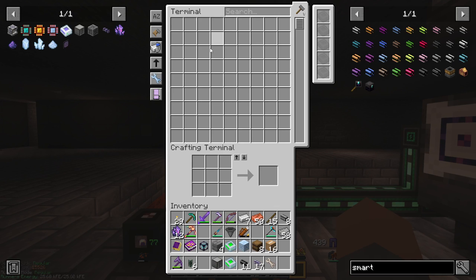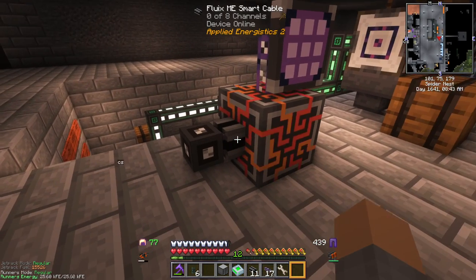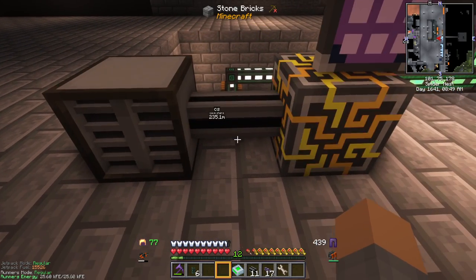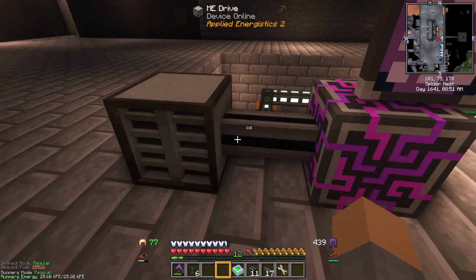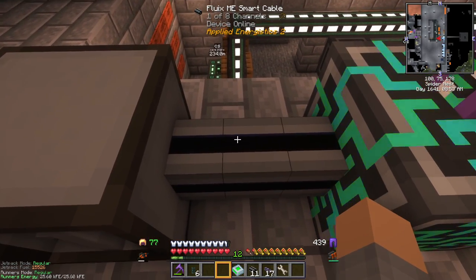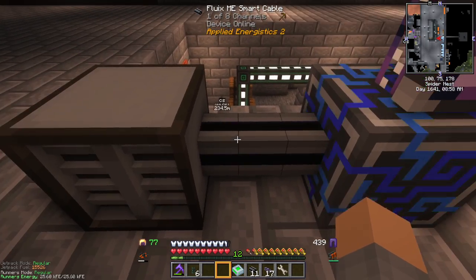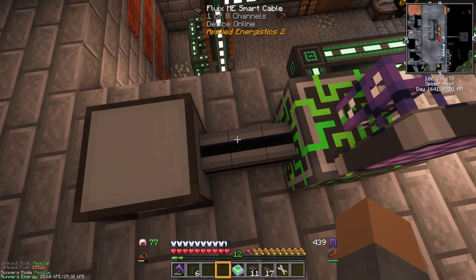Now we can right click on this terminal — it's basically a crafting terminal combined with storage. We can't put anything in it yet because we don't have any actual storage attached to it. Let's put an ME drive on here, connect it with a cable. It's online and we can see it's using one channel — one of eight channels available.